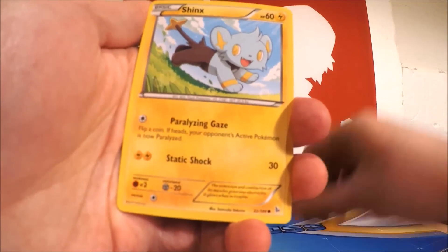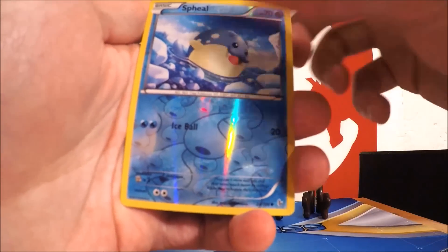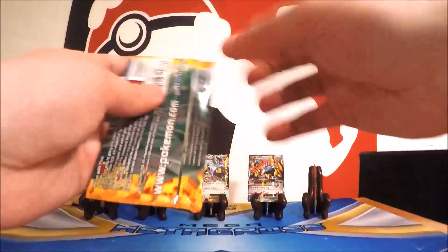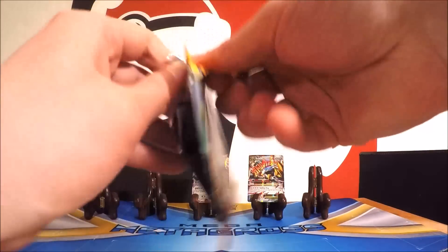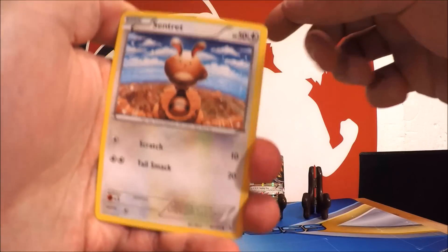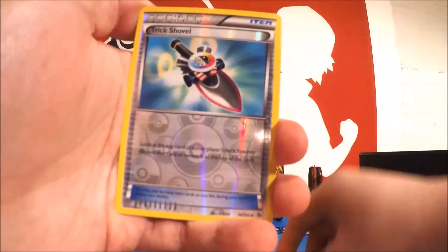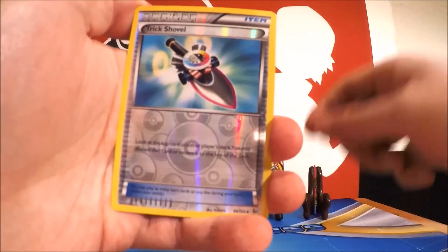Let's take a look at this Mega Metagross EX right there for you. Let me know what you guys think of these in the comments. In here we have two XY packs, two Flash Fire packs, two Furious Fists packs, and two Phantom Forces packs. We'll open them in that order — XY, then Flash Fire, Furious Fists, and finally Phantom Forces.